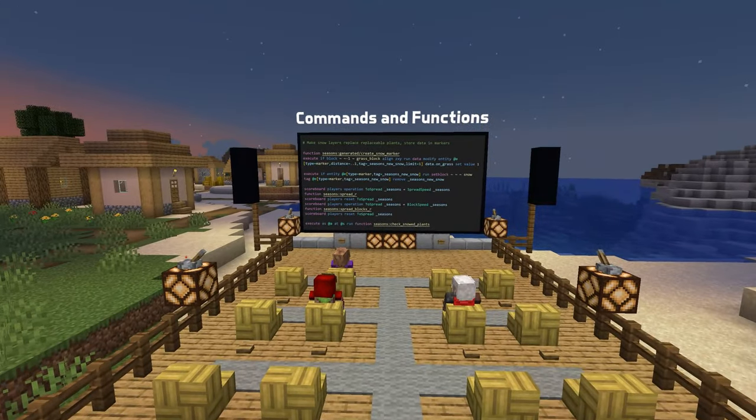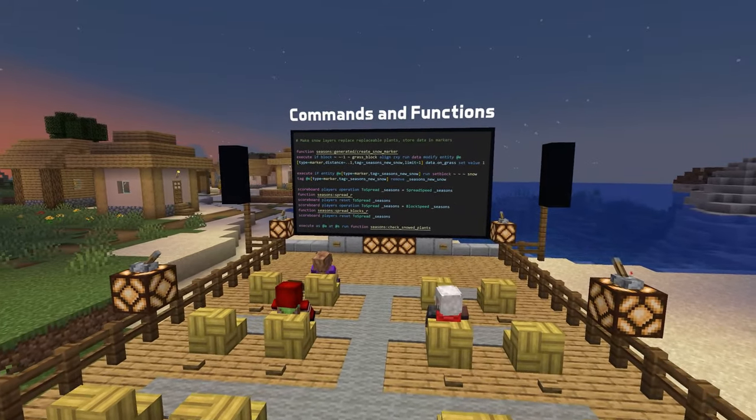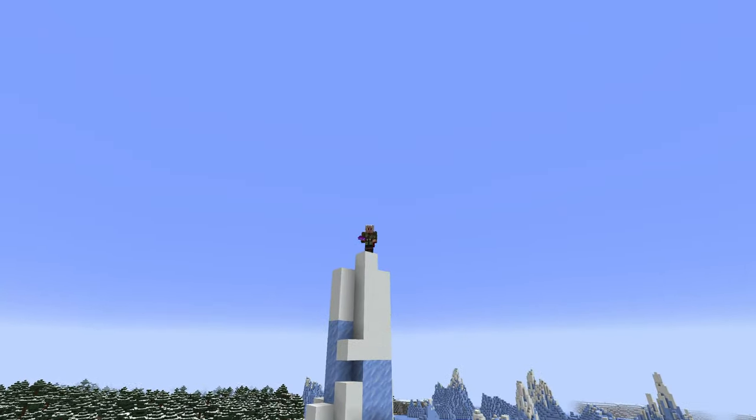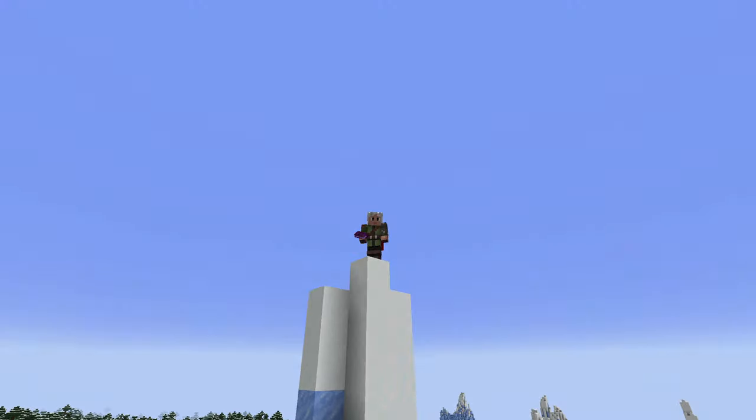In command news, a weird quote in an item predicate error message has been fixed, and running a long command from inside a book no longer disconnects the player, which would happen even in single player in recent snapshots.